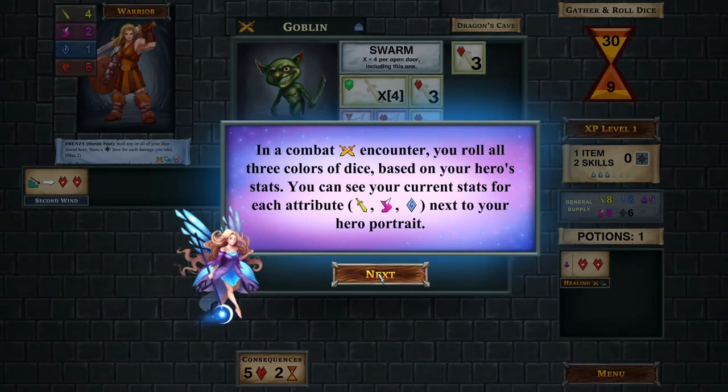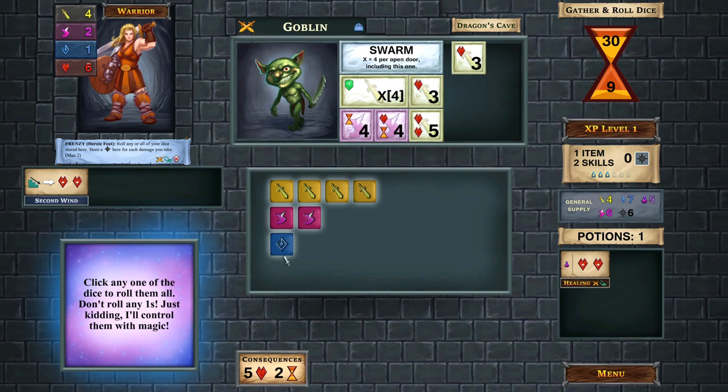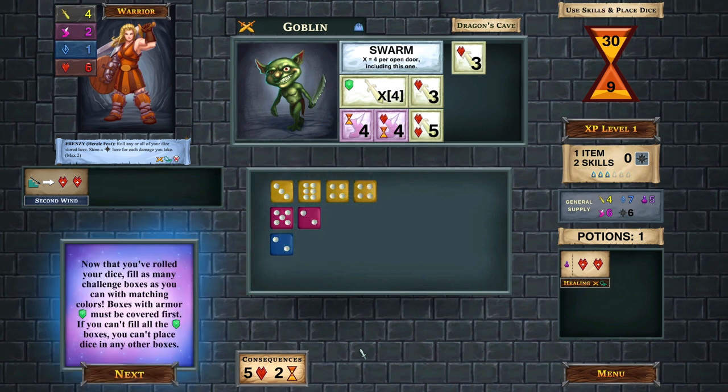Starting the encounter, we pick up all the dice that match our stats and roll them. Now we have to fill as many challenge boxes as we can. But the ones with shields have to be filled first. If we can't fill the shield boxes, we're stuck and can't place dice in any other boxes.